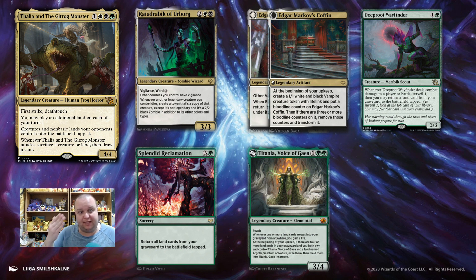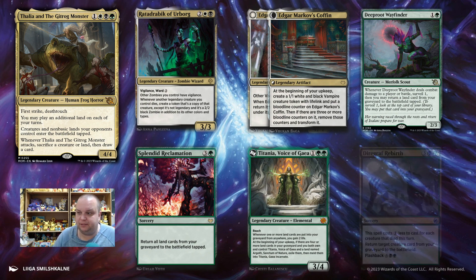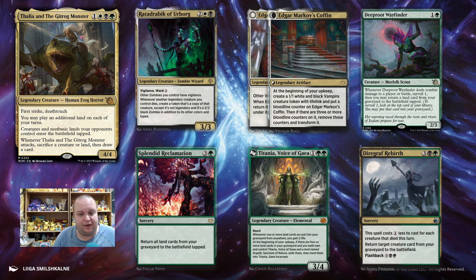Titania Voice of Gaia fits in with the Rattadrabic style of legendary creatures — 3-mana 3/4 with reach. Whenever one or more land cards are put into your graveyard from anywhere, you gain 2 life. And there's Argoth Sanctum of Nature: when you exile that land and Titania, you get to meld them together. So playing around with having cards and lands in your graveyard is a very powerful strategy. The final card for this deck is Diagraph Rebirth — we can play a reanimator style because we're sacrificing creatures. It's 5-mana but costs 1 less for each creature that died, returns a target creature from your graveyard to the battlefield, and has flashback so you get to use it twice.